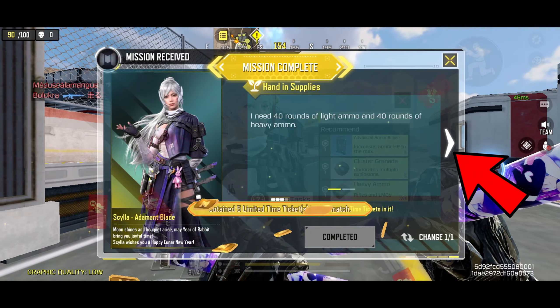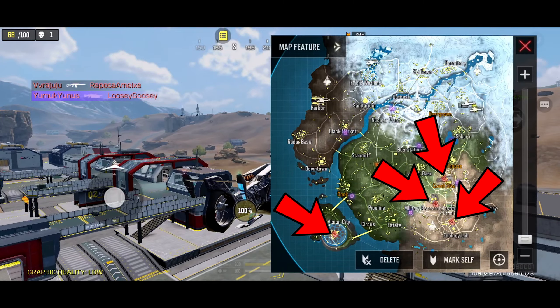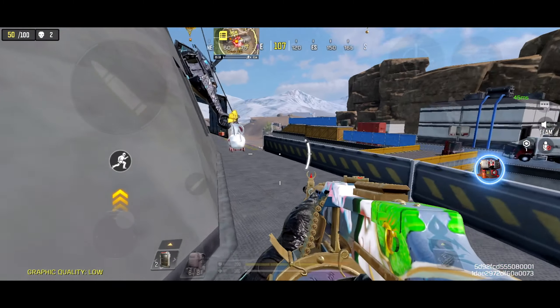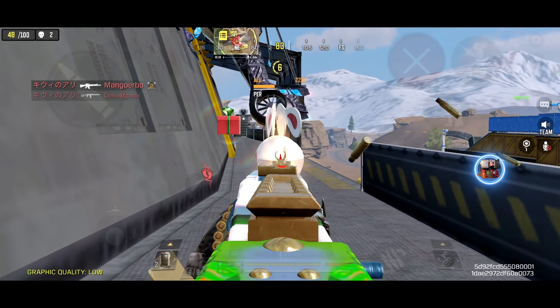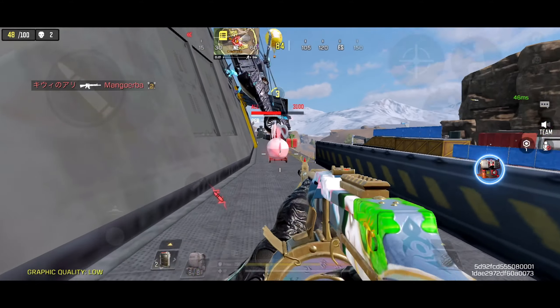There's a chopper in the area — get in that and move on to the rabbits, which give you a lot of tickets. Try to do as much rabbit hunting as you can. I recommend using an LMG to damage the rabbits, as the more damage you deal, the better the rewards. Try blocking its path like I did here and keep shooting.